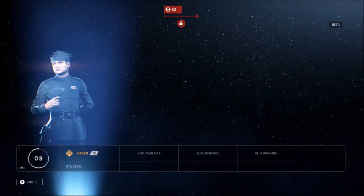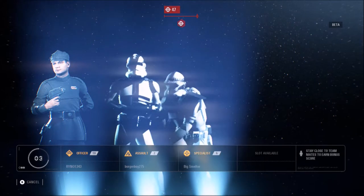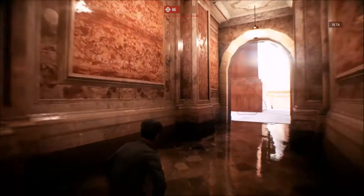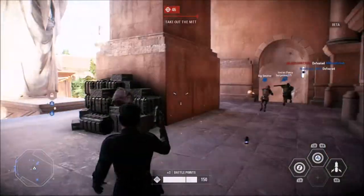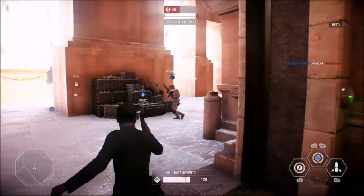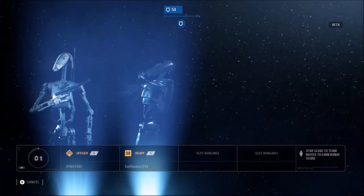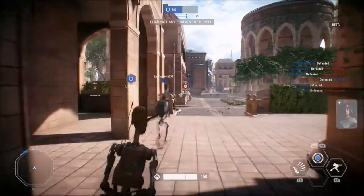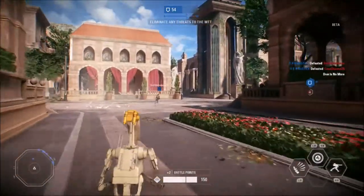Welcome back to another Star Wars Battlefront II class guide. In this video we're taking a look at the third and my personal favorite class, the Officer. Officers make their teammates better — they have special skills to buff classes, lock down enemy positions with automated blasters, and strengthen their allies. The Officer is the heart of the team, using abilities to help everyone fight more effectively and directly affect the tactical situation by employing powerful automated weapons.